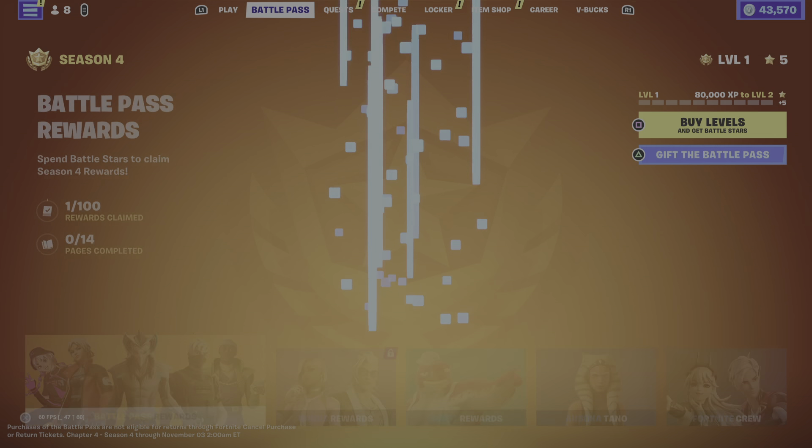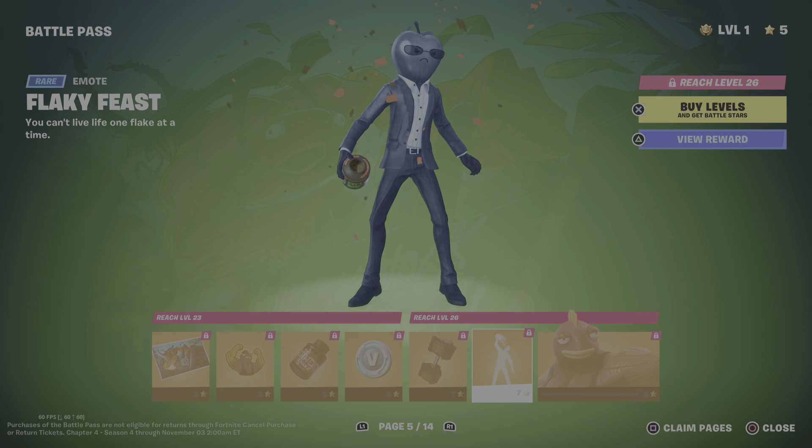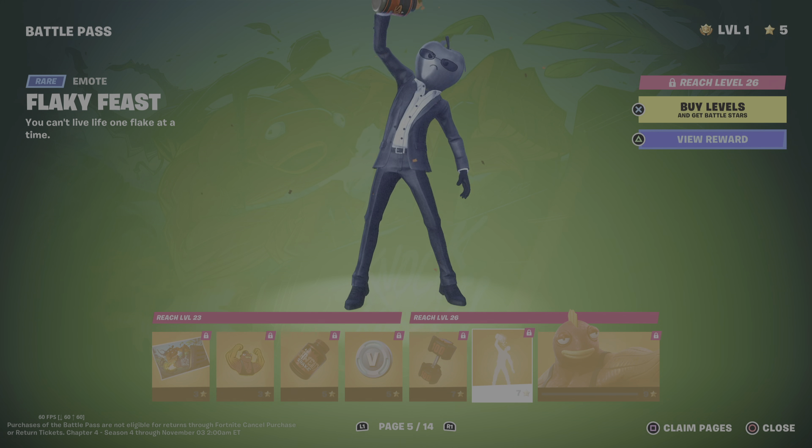Then we have the Piper Race Outfit. We have the Hyper Space Pace Loading Screen, Banner Icon with the Tail Lights Contrail, V-Bucks, Hyper Space Glider. We have the Hungry For Chase Music Pack, the Hyper Space Piper Pace Outfit with another Style.